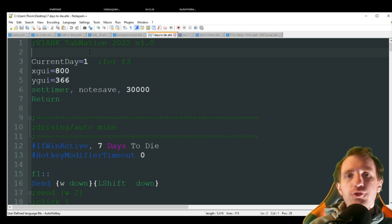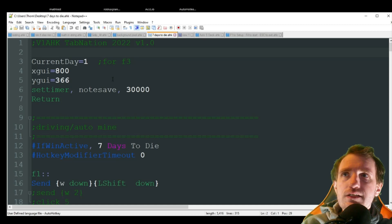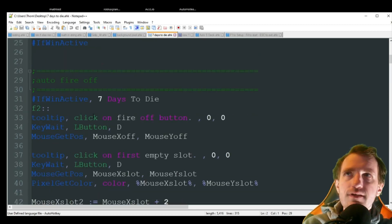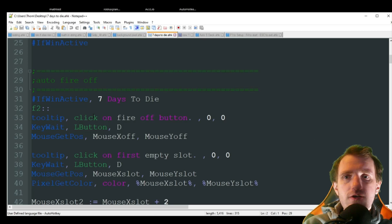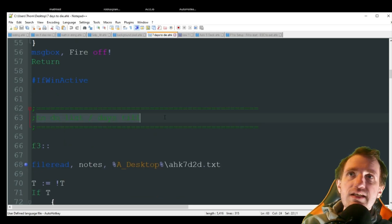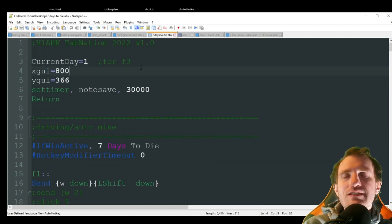Today we're going to talk about three different things you can do with AutoHotkey in this game. The first one is driving and auto mining. The next is auto fire off — not a gun, I'm talking about the furnace: turning the fire off because sometimes I'll throw hundreds of things in to be smelted, walk away, come back, and it's done but still wasting firewood. The last one is a to-do list and days till — a counter showing when the next horde's coming and when the trader restocks.